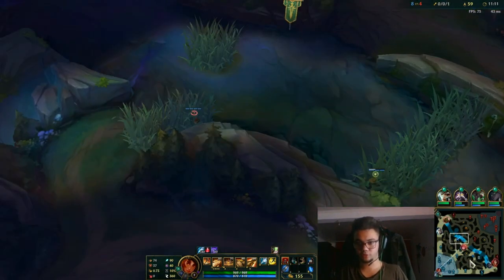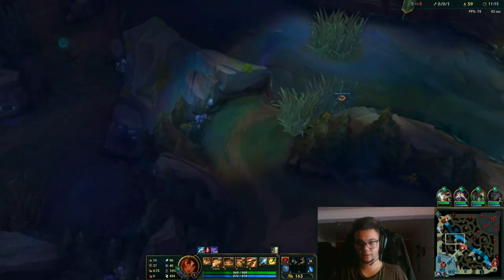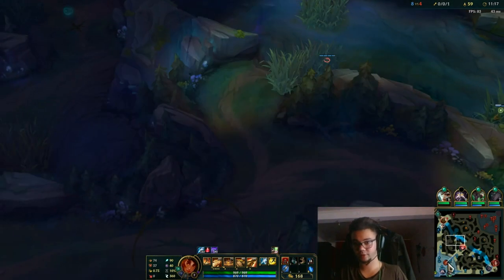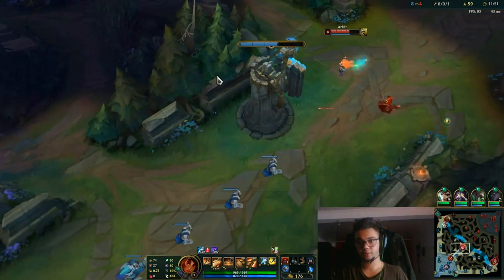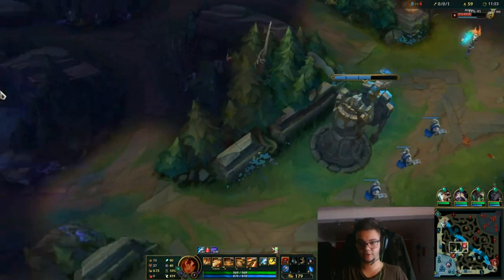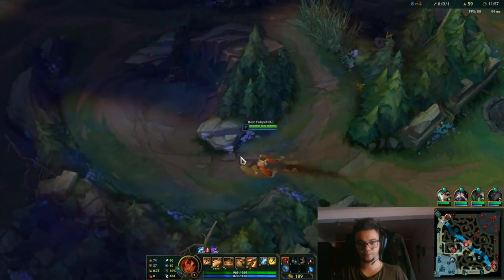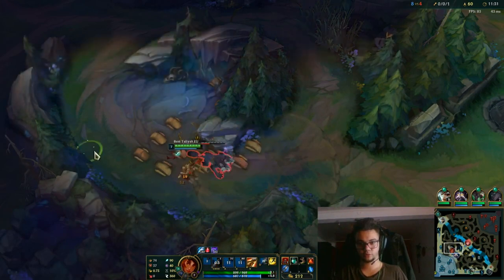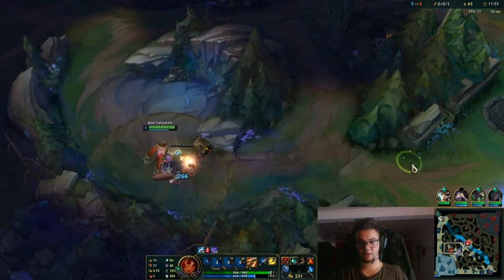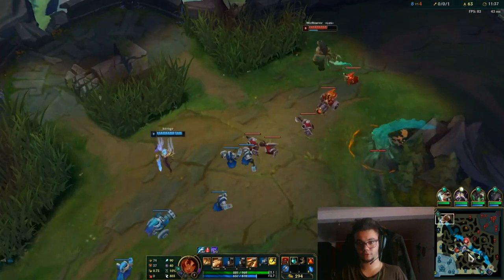Now we need to be careful where that Cho'Gath spawns the Herald. Most junglers usually have better clear speed early on, but you are going to catch up after. So we expect to do our full clear and maybe help top lane — but apparently she is doing quite fine.